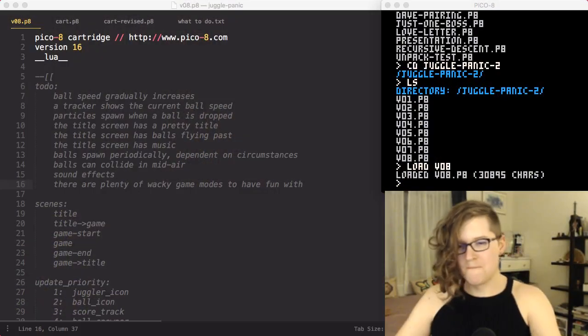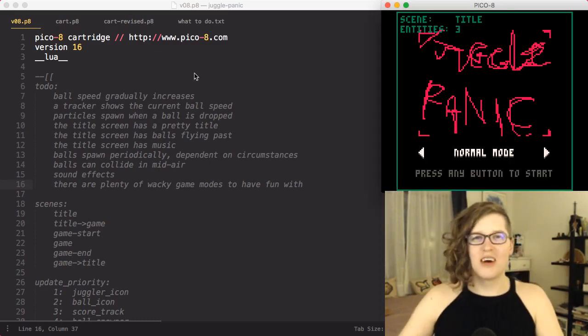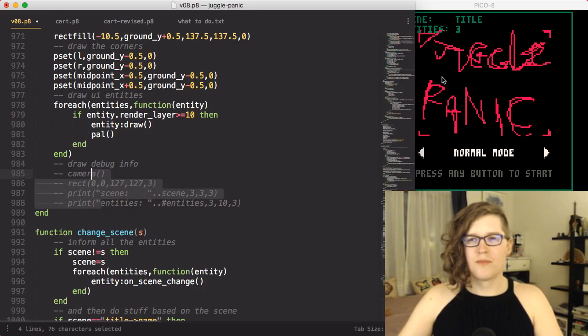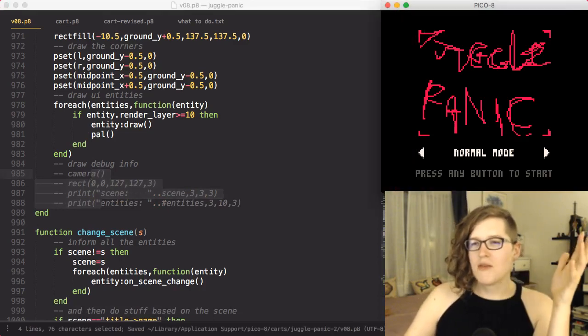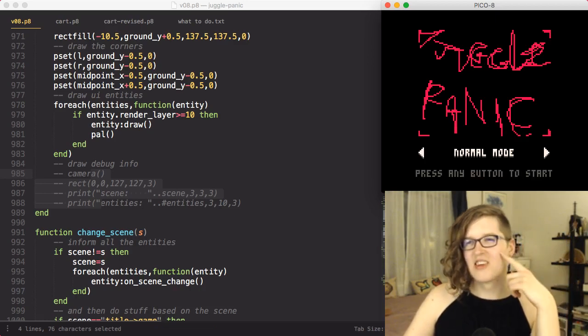Hello again, we're just going to be doing some PQA development. Let me show you what I got so far. This is PQA — it looks so ugly at the moment. This is the title screen; I need to do the title obviously. It's not looking too good.